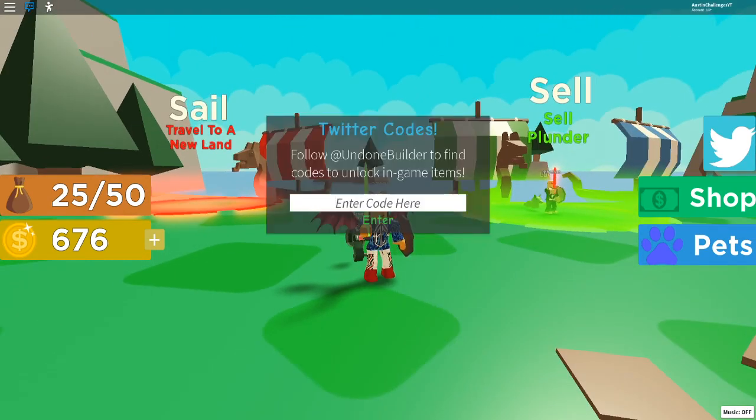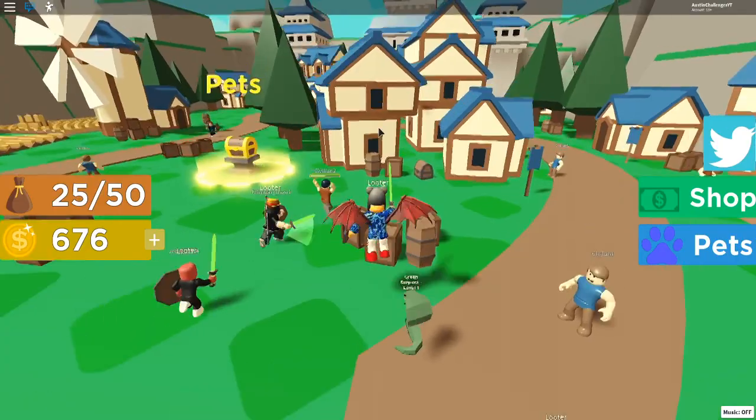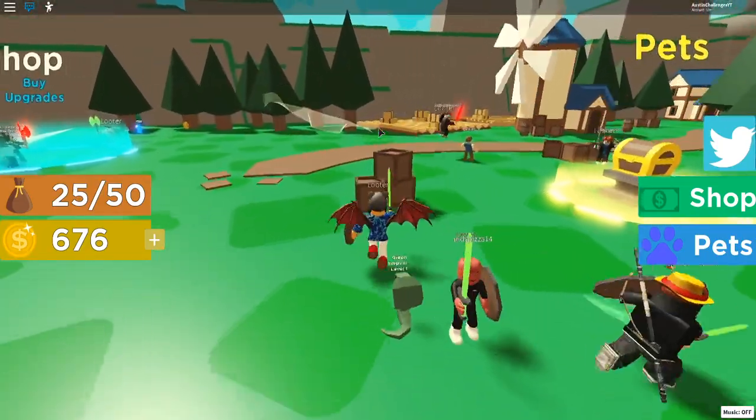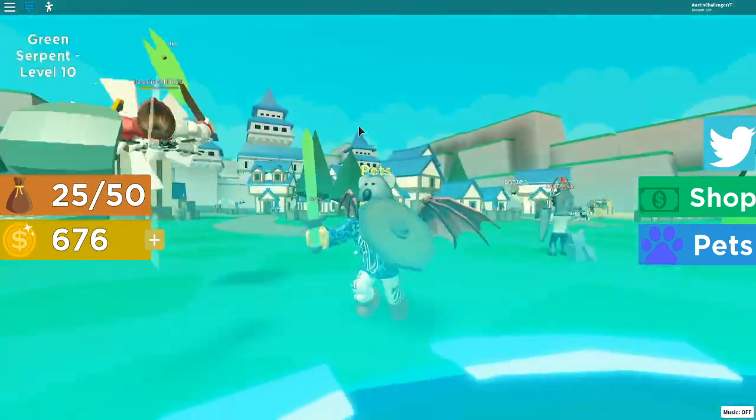The next code is my personal code: 'Austin Is Awesome' — capital A, capital I, capital A, with spaces in between. Enter that, but it may say invalid code. That's because you need to be on a new server — the owner told me you have to be on a new server to enter that code. So probably in the next update, or if you find a new server, you can enter it for some epic stuff.